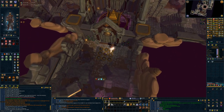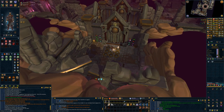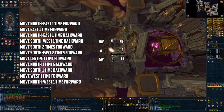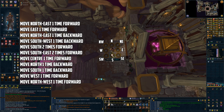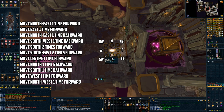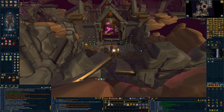Once inside, pick up the Praetor's Log page 1 and stand in the middle carefully so you don't move any of the controls. Should you make an error, leaving and returning will reset the puzzle. Position the camera facing north, then hit the following: move northeast one time forward, move east one time forward, move northeast one time backward, move southwest one time backward, move south two times forward, move southwest one time forward, move north one time backward, move south one time backward, move west one time forward, move northwest one time forward. When you solve the puzzle you will find Praetor's Log page 2.